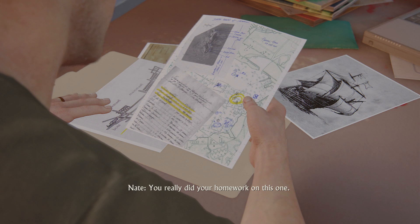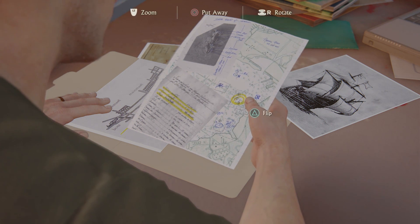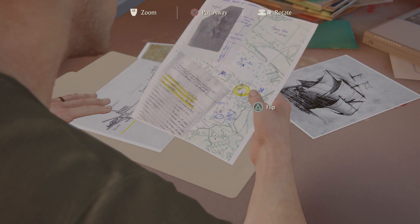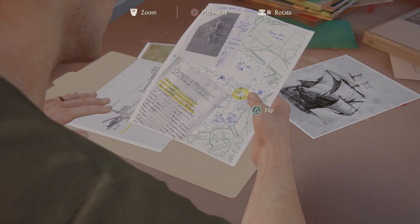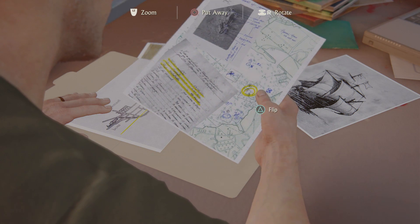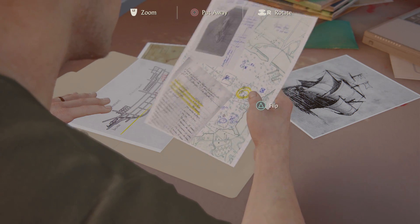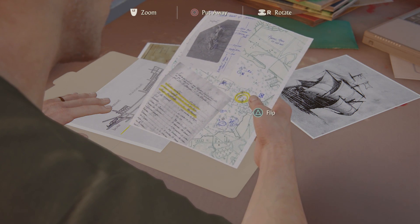Naughty Dog also added the ability to pick up some in-game objects, just like in The Order: 1886. Like in that game, it lets the player zoom in and inspect objects, even rotate them for a better view. Magazines and notes can even be flipped and waved up and down to see the physics, and some notes are even perfectly readable this way.